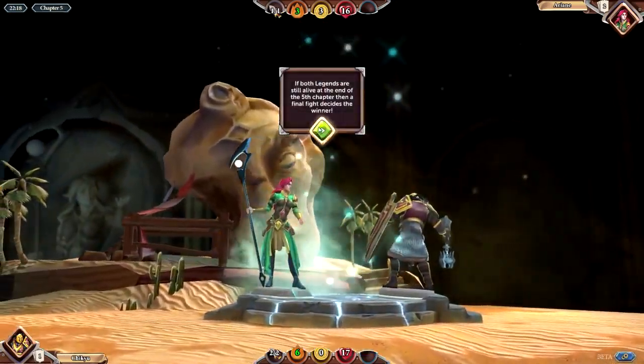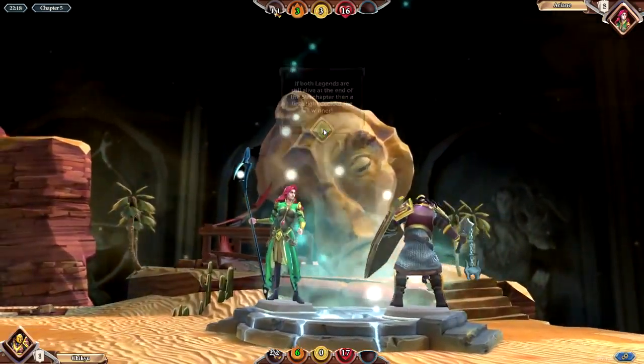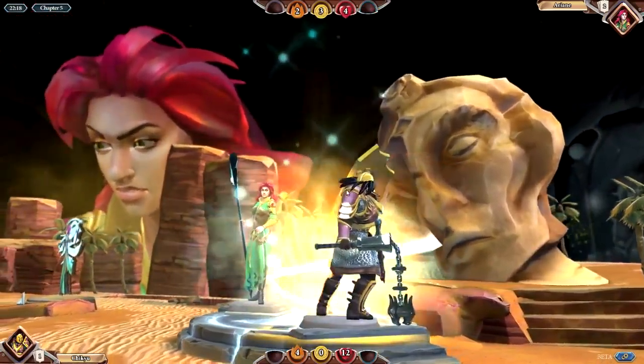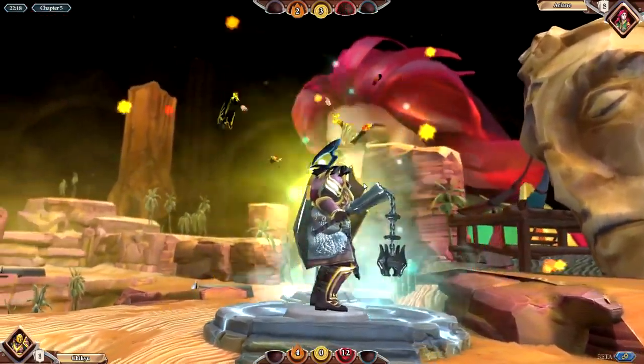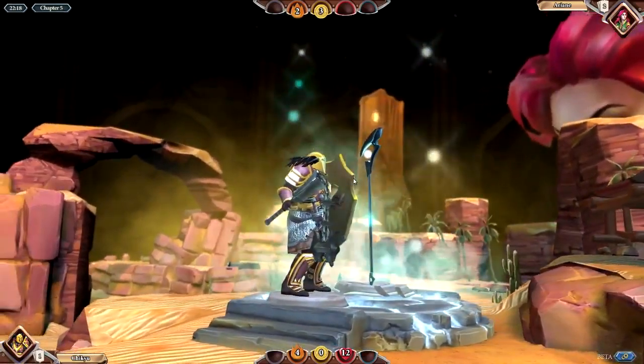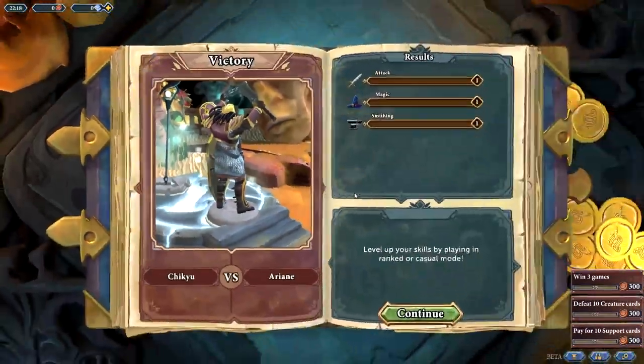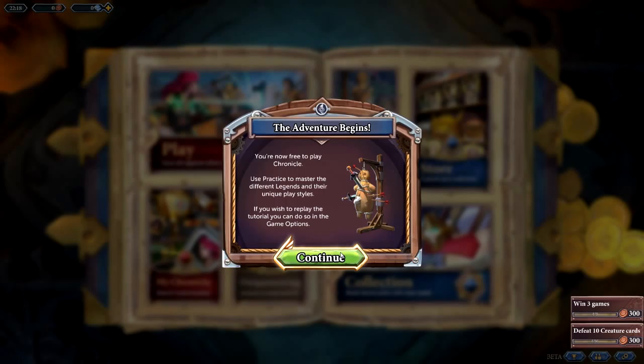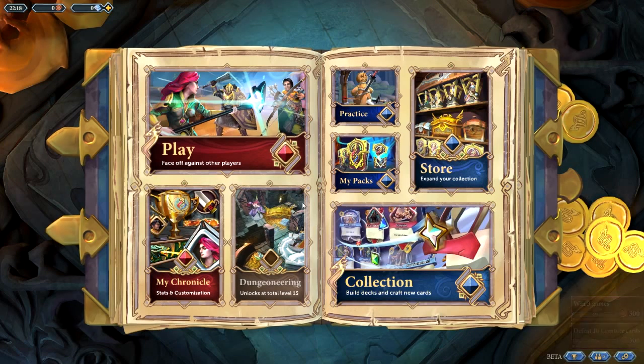If both legends are still alive at the end of the chapter, the final fight decides the winner — 6 to 3. So yeah, we fight at the end. I win because it's the tutorial, so I think I would win regardless. I rank up based on whatever. That was the tutorial — it's a pretty fun game. It seems like a very strategic game in how you want to play it, but we'll see how it ends up when you get more cards. See you guys next time.